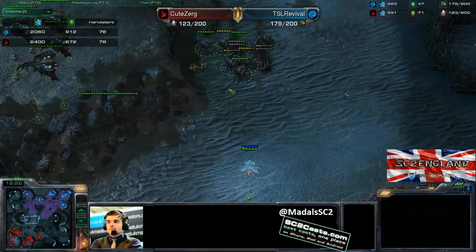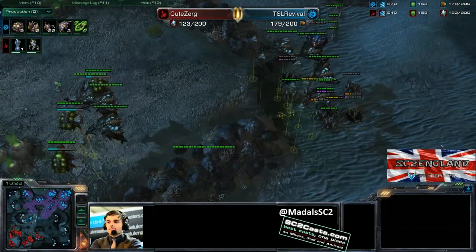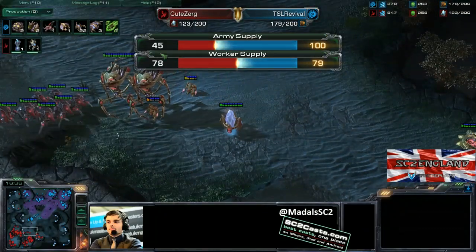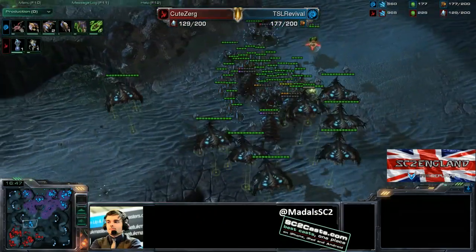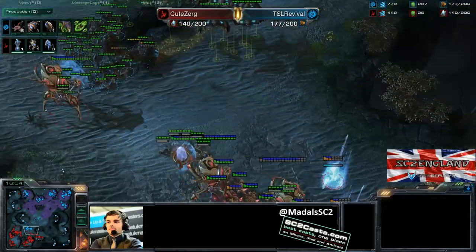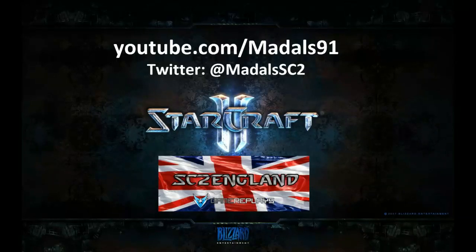Looking at the worker count — 78 apiece, so that could obviously be better for Revival, but he does need a huge number given he's already got Broodlords out. CuteZerg is sitting there with hardly any army — 50 army supply to 100 — and with Broodlords in there and a Stalker count in single figures, you are never ever going to have too much fun there. CuteZerg knows it, and GG straight away — there's no way you can deal with that with so few Stalkers. Game 1 goes to Revival. Remember, if you like the video — like the video, leave a cool comment, and subscribe. I'll catch you at Game 2 any second, I'll see you there.